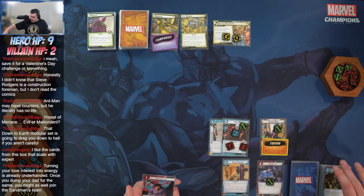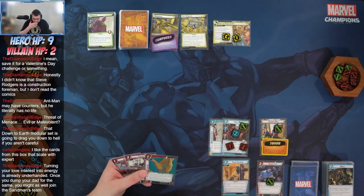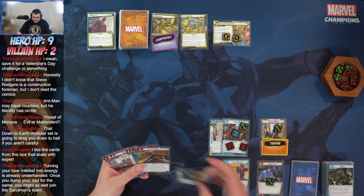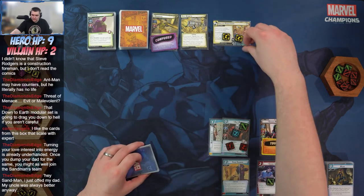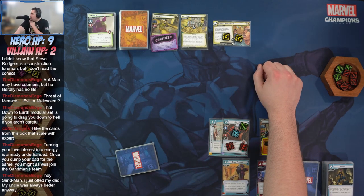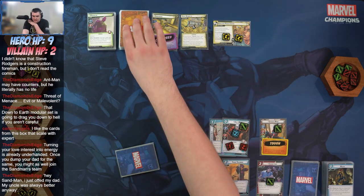Ready up — drew another Double Life, Swing In, Web Shooter, Acrobatics, and another Web Shooter. Starting out, placing four threat on the main — up to four. Sandman just offered my dad; my uncle was already better anyway. Sandman attacks and he deals indirect damage.